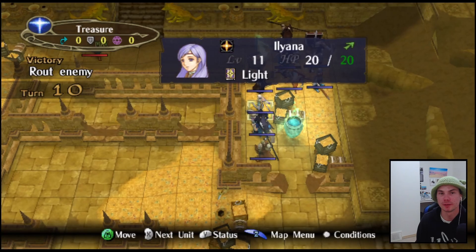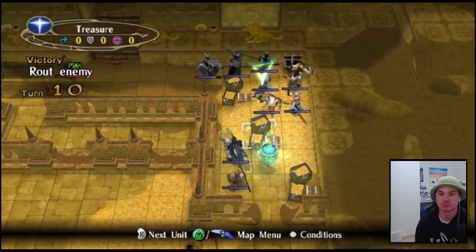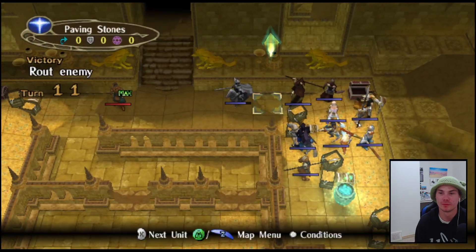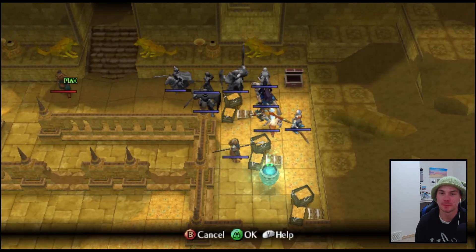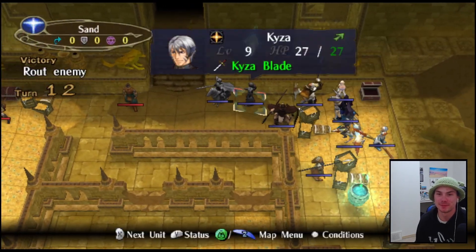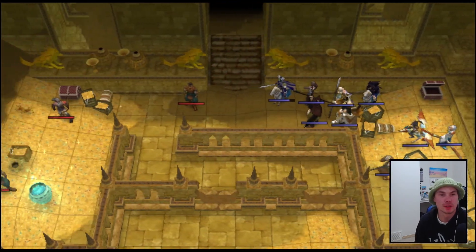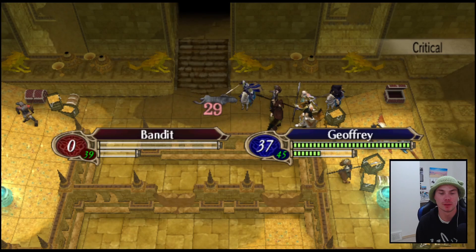I don't quite trust Kaiza to tank that yet so we'll wait one more turn, then we can send Joffrey in. Single file, single file, one tile at a time. Don't worry, we will get there eventually - one tile at a time, folks, we are on our way. He moves - look at him go! Big dodge, big dodge - and we crit, get out of here!